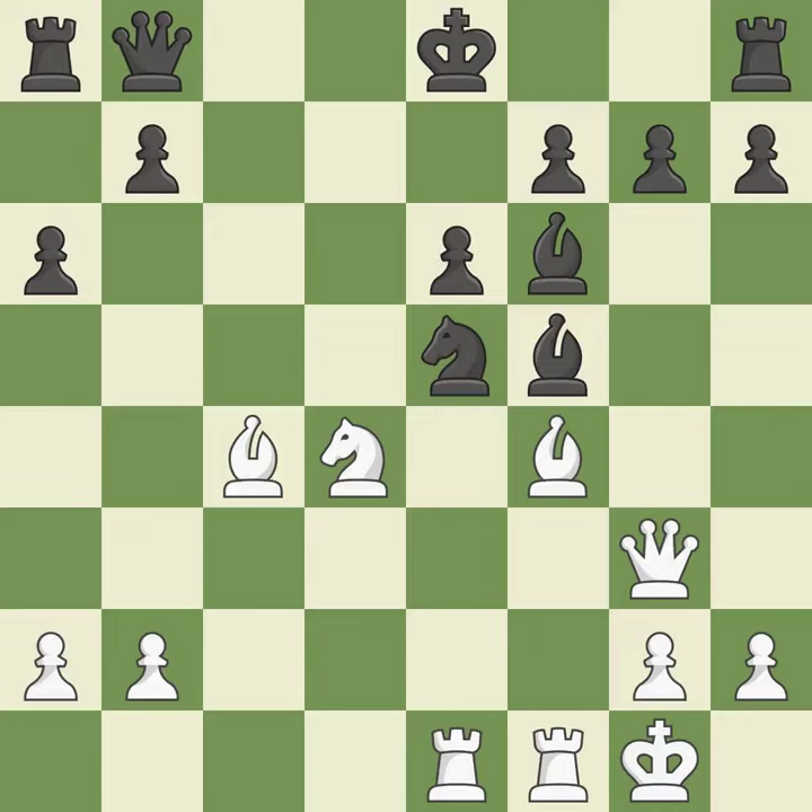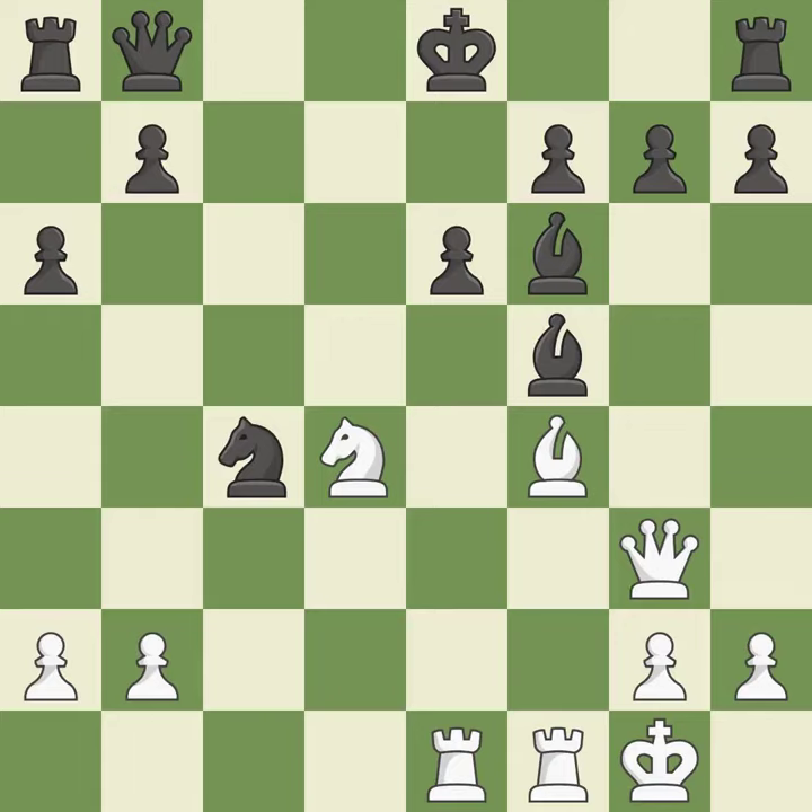This threatens to win a queen. This allows the opponent to reveal an attack on a knight — it is an inaccuracy. This exposes an attack, threatening a knight. It is best. There was only one good move in that position. This overlooks an opportunity to threaten winning a pawn — it is a mistake. This is the only good move. This took advantage of a bad move and Black is no longer in a losing position. It is a great move.